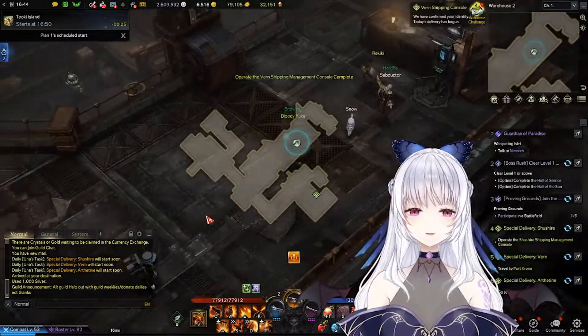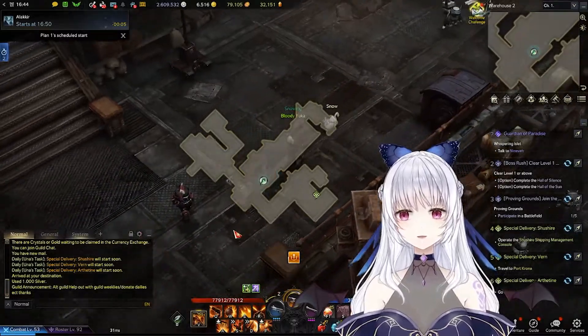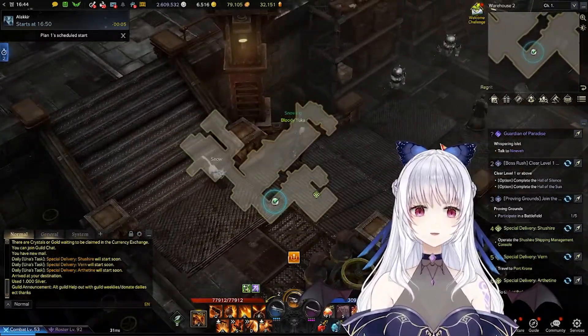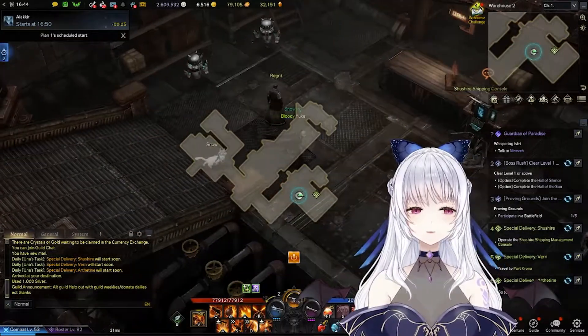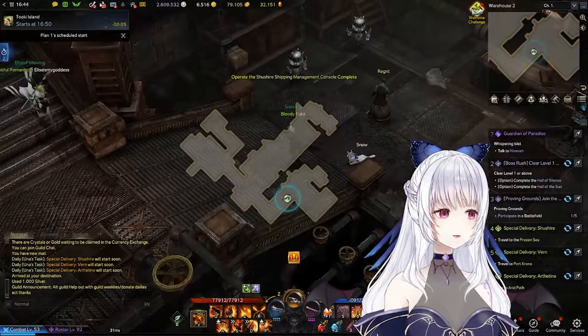You can also get silver from cube tickets, but it's really rare to get a cube ticket in your first two chaos dungeon runs. Other than that, that's the main way to get silver in Lost Ark. Do this across multiple T2 and T3 characters. I hope this helps — have a great rest of your day!